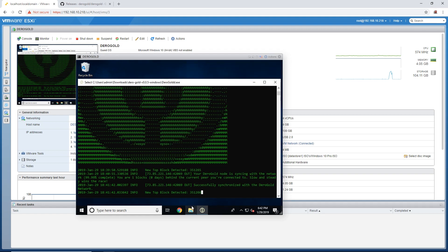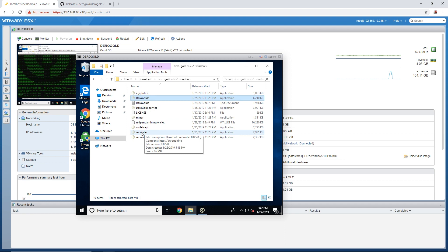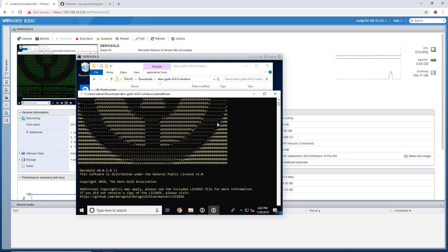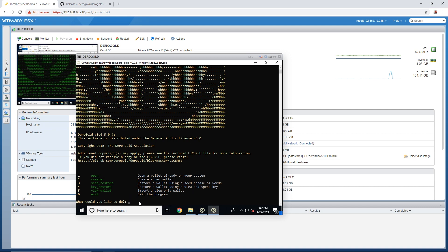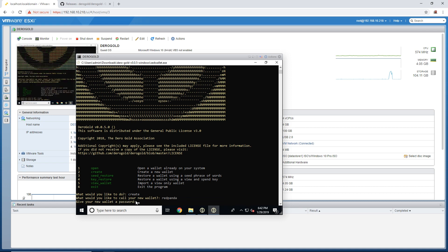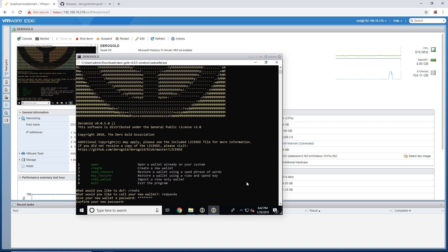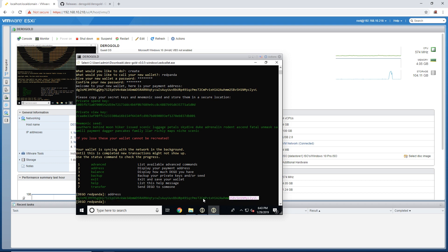Now I want to show you the wallet. If you want to have your own wallet in Windows, you double click on the Zed wallet. So what would you like to do? You can open a wallet already on your system, or I'll show you guys how to create a wallet first. You just type in 'create'. It asks what you'd like to name this new wallet — I'm just going to call it 'red panda'. Give your wallet a password, confirm your password. Then you can type in 'address' and that'll give you your Darrow Gold wallet address.